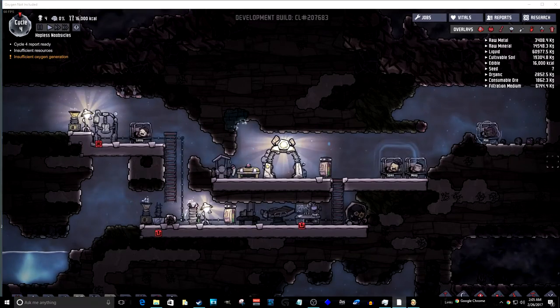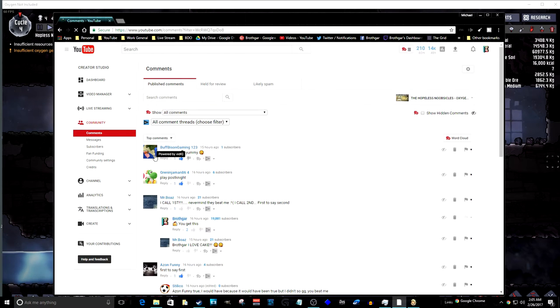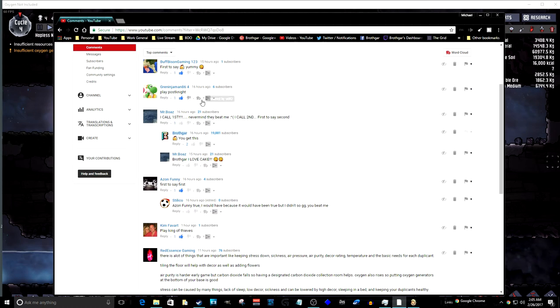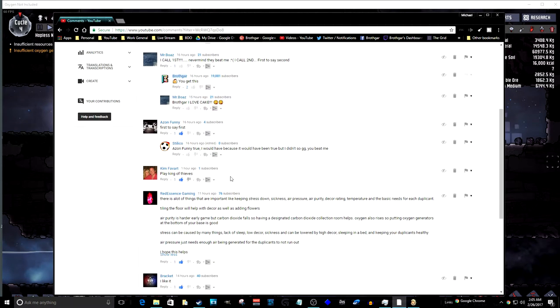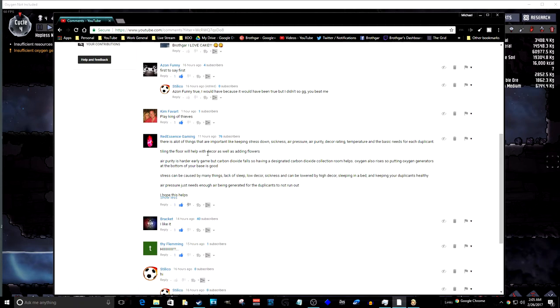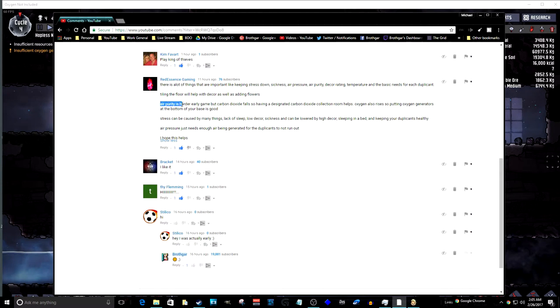While it is nighttime, let me go over to the comments you guys left on the last video. Reticence Gaming gives some useful information — air purity is harder early game because carbon dioxide falls. So having a destination, more or less a room for CO2 to sink into, will keep the oxygen pure up where my people stay. That's a good idea.